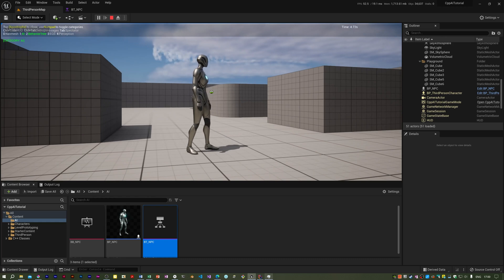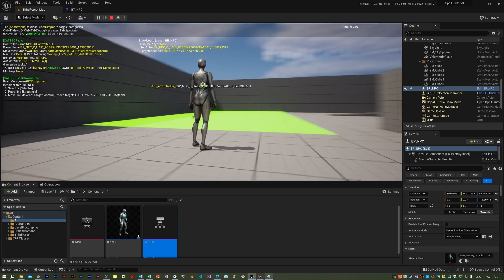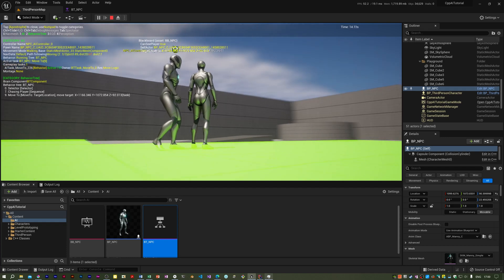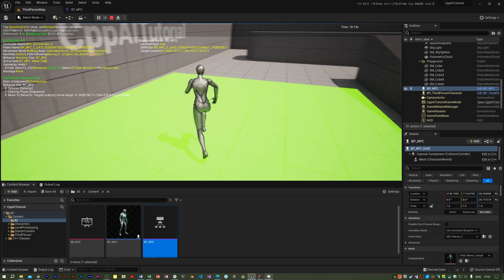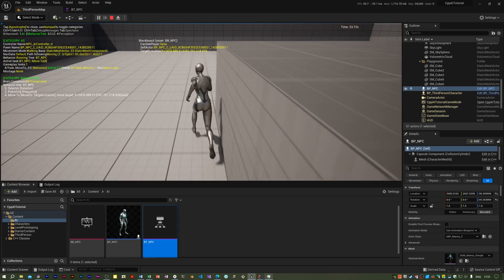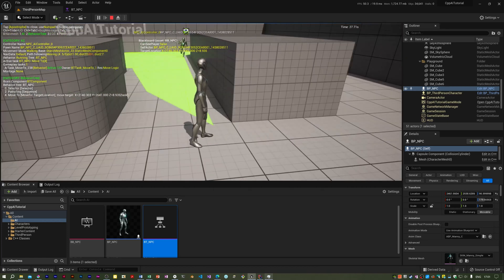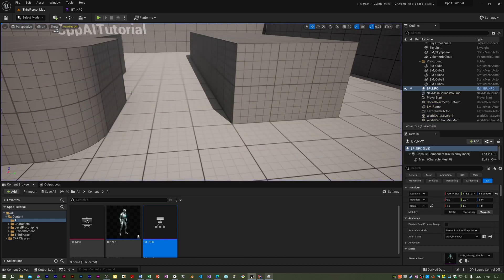I'll save that and do another run with debugging on. It's a bit more immediate now, but I think there might be another issue. I'll lose him — it's a bit difficult to show, but I think it might be going to the previous player location.